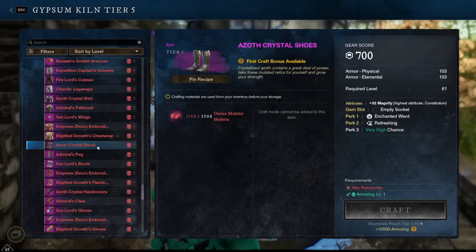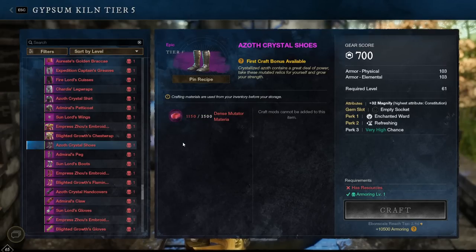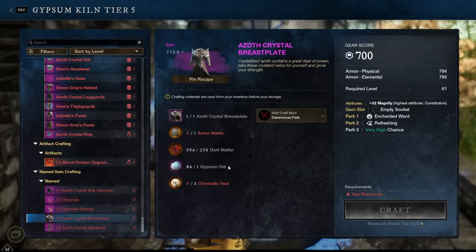Another way to obtain gear is to collect materia from doing mutated expeditions. It will take a fair bit of time — somewhere in the region of 25 M1 mutated expeditions to craft one piece of gear — but it's an option if you're struggling to get all the pieces you need. The downside is you can't choose the third perk, so potentially you'll have to craft the piece with materia and then upgrade it at the gypsum kiln to get the third perk you want. That is basically how crafting and upgrading 700 gear score gear works with this patch.